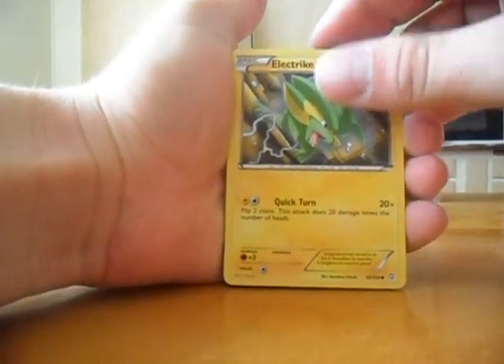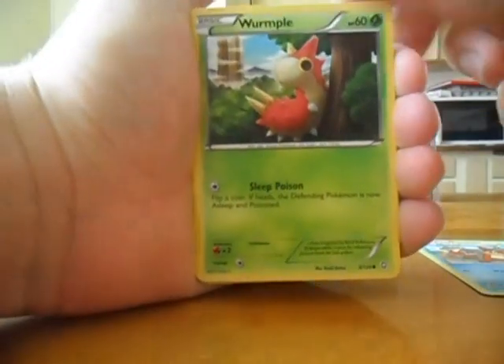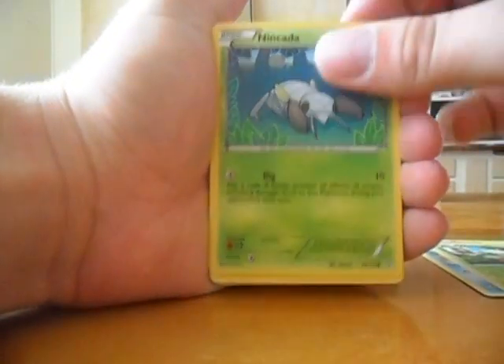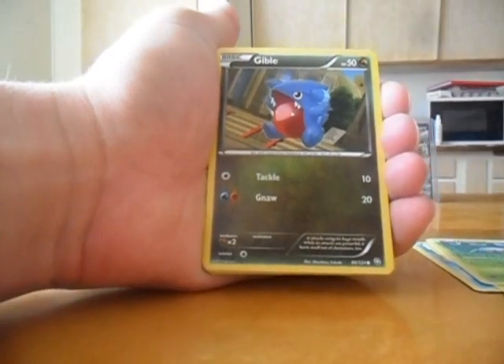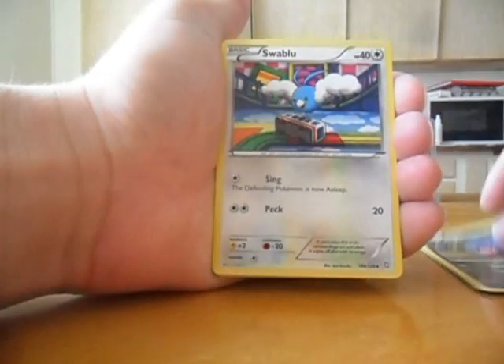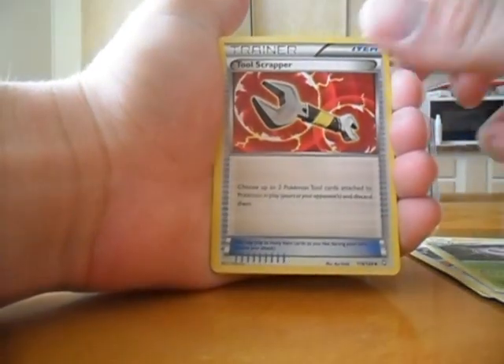Electrike — really nice artwork. Buizel, Wurmple, Nincada, Gible — my first dragon type. Swablu, Cascoon, Tool Scrapper.